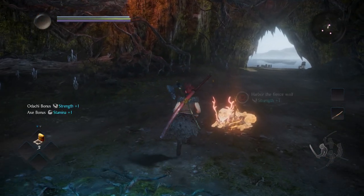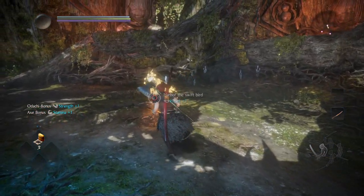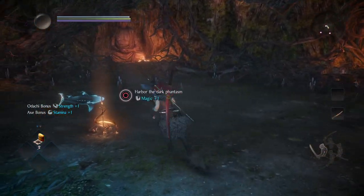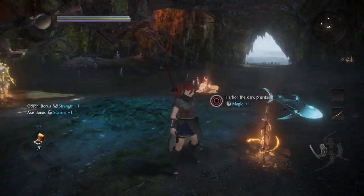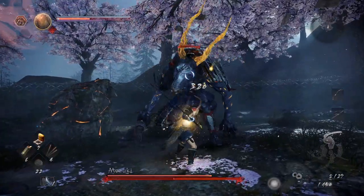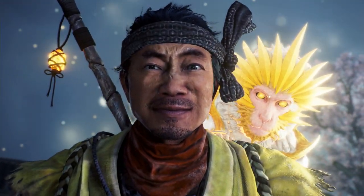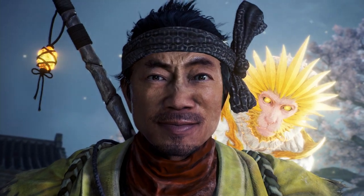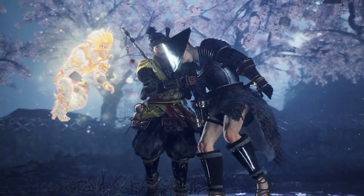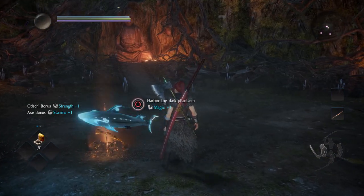At the start, you're given the choice of a Guardian Spirit, which dictates the Yo-Kai form of your character. You're free to choose whichever, but I highly recommend not picking the Bird Guardian Spirit, Amei no Mitori, which turns you into a feral form. Since the Guardian Spirit you earn for beating the first boss is Misaru the Monkey — which can also turn into a feral form — if you want more Yo-Kai Shift form options to play with early on, I suggest choosing either Makami the Wolf or Kagawani the Shark.